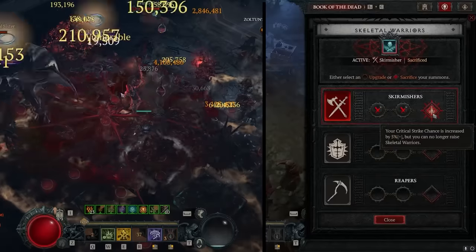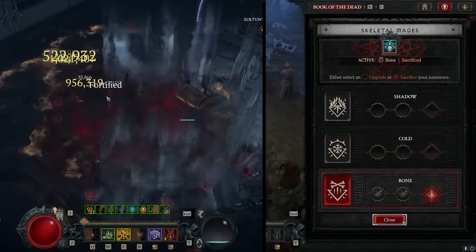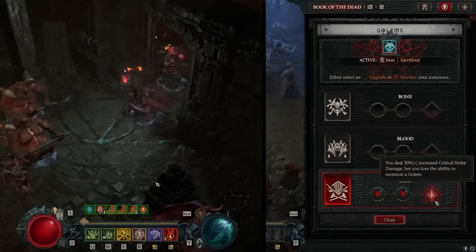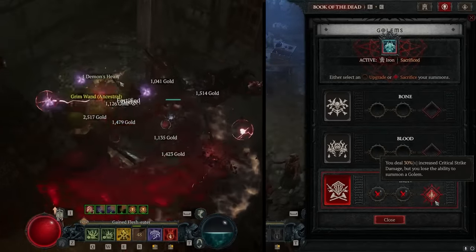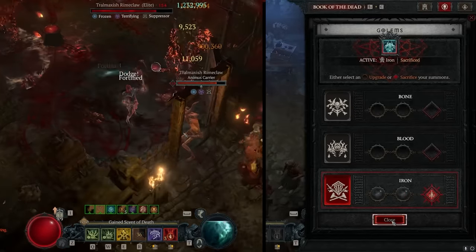For our Book of the Dead, we're sacrificing Skirmishers for 5% crit chance, sacrificing Bone Mages for 25% overpower damage, and sacrificing the Iron Golem for 30% crit damage. With the Iron Golem plus the base crit multiplier and Grasping Veins, critical strikes are incredibly important — this is a big part of the build.